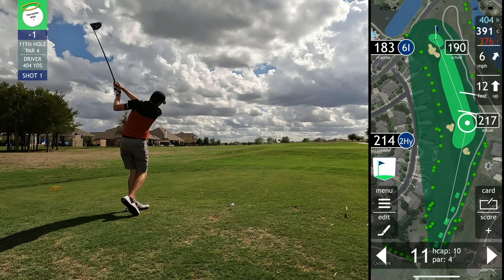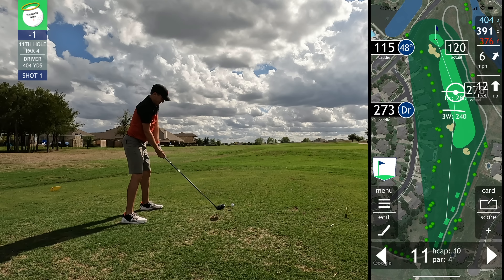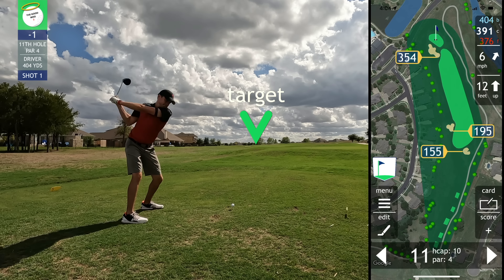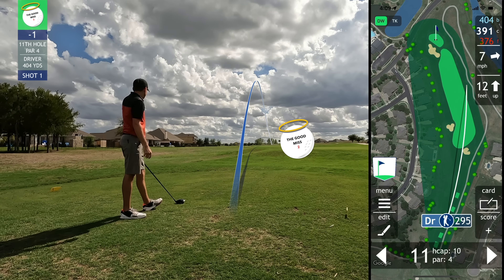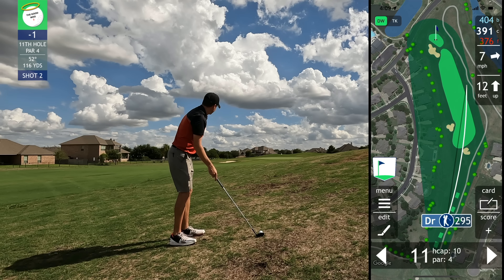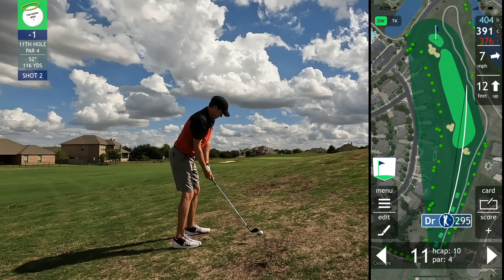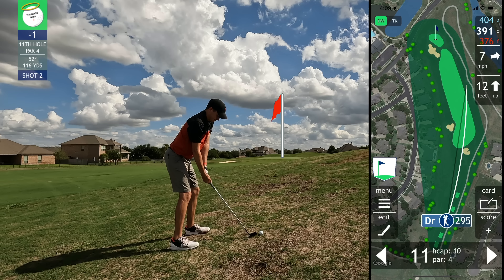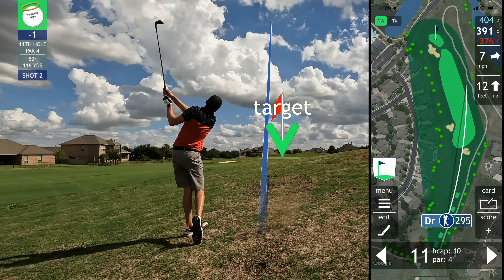Remaining one under going into the 11th hole. The 11th is a short par four, little dog leg left, with a bunker on the left-hand side. I'm really aiming over the right edge of that bunker to hit it into the middle of the fairway. I blocked it off my line so it ran through the fairway, but with the rough being down that's not the worst place to miss. An almost 300-yard drive puts me in a good spot — just 116 yards out from a sidehill lie in a burned-out patch — so I'm hitting the gap wedge, 52 degree, trying to get it all the way back to the hole.